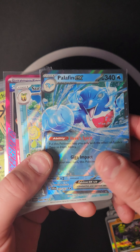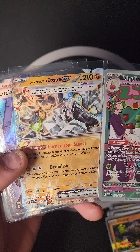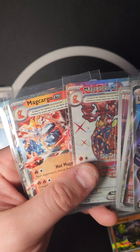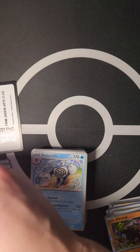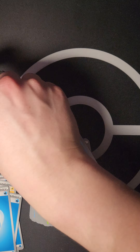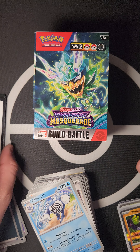Alright, let me show you the hits I got from this set: Palafin ex, Special Illustration Floette, Survival Brace ACE SPEC, Sinistcha ex, Dipplin, Cornerstone Mask Ogerpon ex, Magcargo ex (x2), Lucian full art, Scream Tail ex full art, Torkoal Special Illustration, Polteageist Special Illustration, and Blood Moon Ursaluna ex. Please like and share the video — let me know in the comments what you're trying to build. We'll try to get to booster boxes next; it's been tough balancing with One Piece sets and practicing for Regionals. Hope you guys have a great Sunday — catch you on the next video!